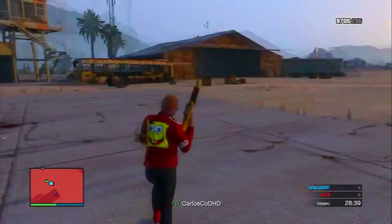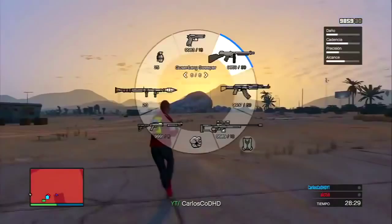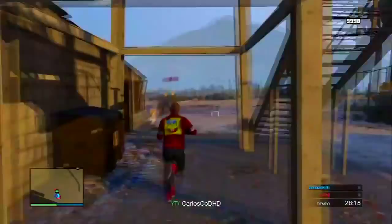Here is the other mission — the one with the Guzenberg sweeper — and it's exactly the same process. Kill the enemies, the Guzenberg sweeper will drop, pick it up, complete the mission, and spawn back down into free mode. You will spawn with these weapons, which is great.